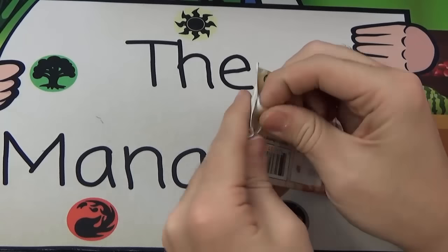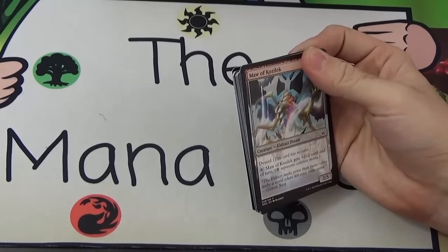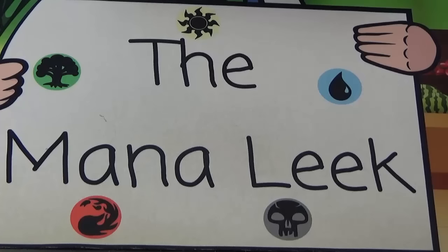Next up, Nissa — getting near the end of the box, maybe 10 packs left. Nissa gets us a Needle Spires — good old Needle Spires. Well, Nissa gets us land cards. We're getting closer.